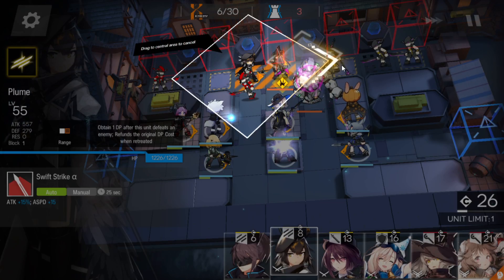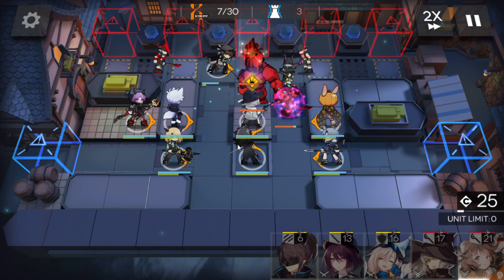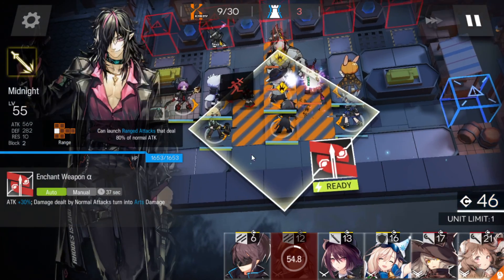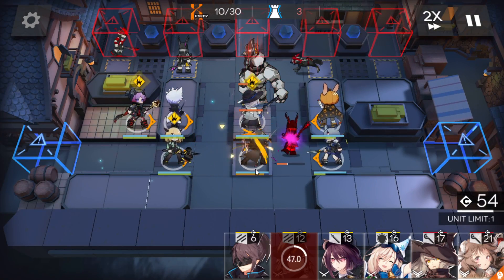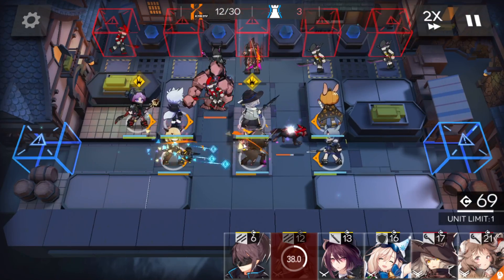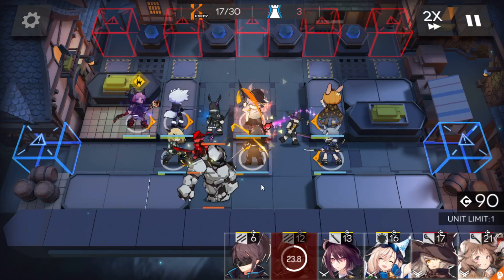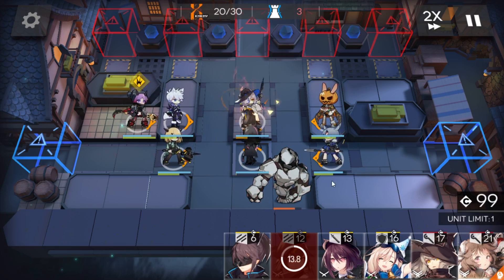Now, someone to deal some damage to that enemy. Don't let it go inside here, or your Averture will die from the explosion. You don't need to use Melanth yet, so don't use it. Activate — activate Melanth skill. You can see it will die here. Now use the Orchid skill — Slow Supporter.